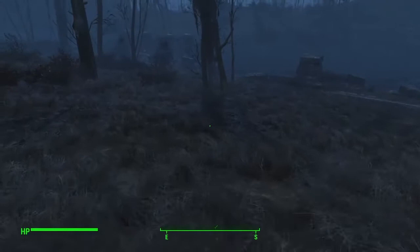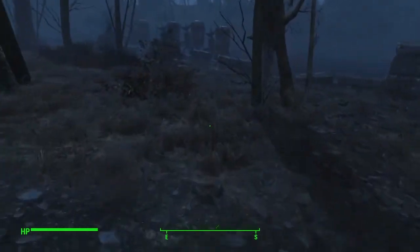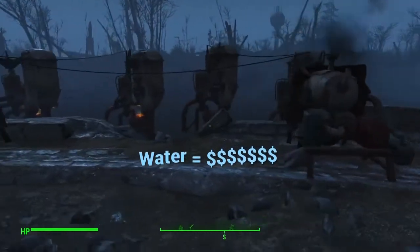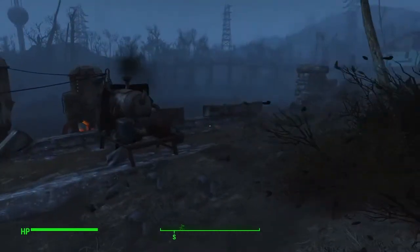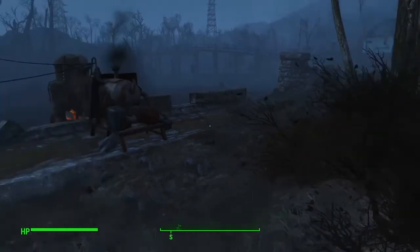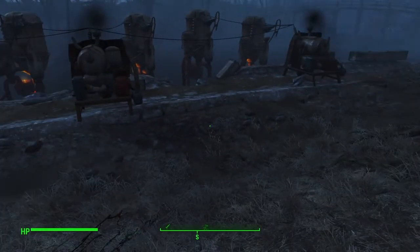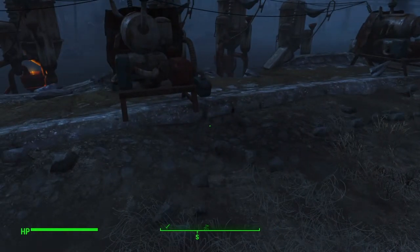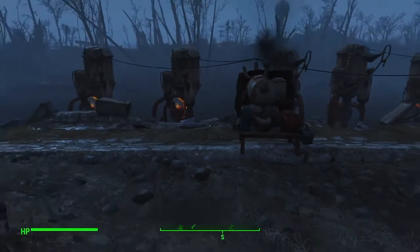The easiest way to make caps in Fallout 4 is actually water — producing water. This will help you keep working on that fancy armor, building up those settlements, and generally making your life a whole lot easier in Fallout 4, at least when it comes to caps.